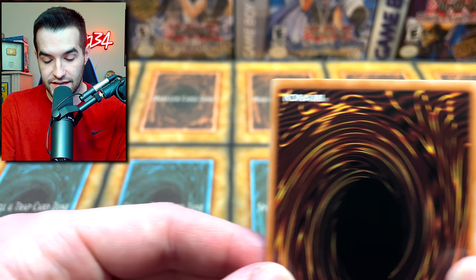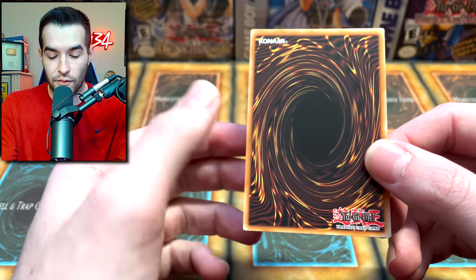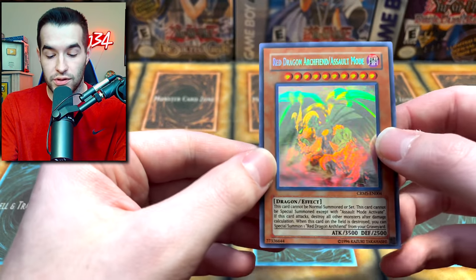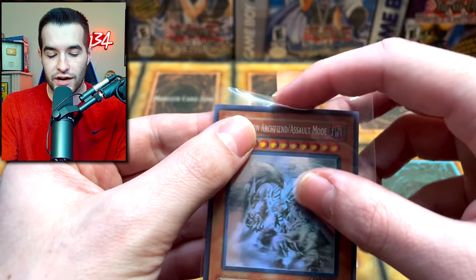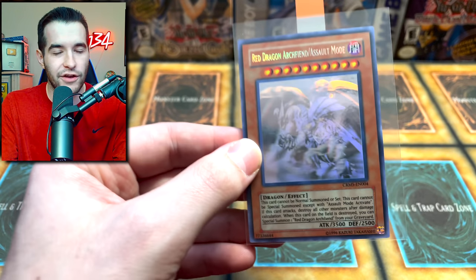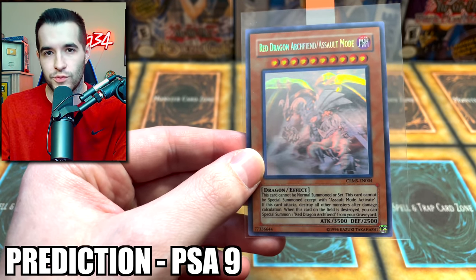Back surface looks absolutely amazing. Nice corners. This is like mint condition plus — it could potentially get the 10, but I think because it is a Ghost Rare, it has some slight scratches and is slightly off-centered, I'm going to guess they'll give it a 9. But I do think it has 10 potential, which is why we're sending it in.